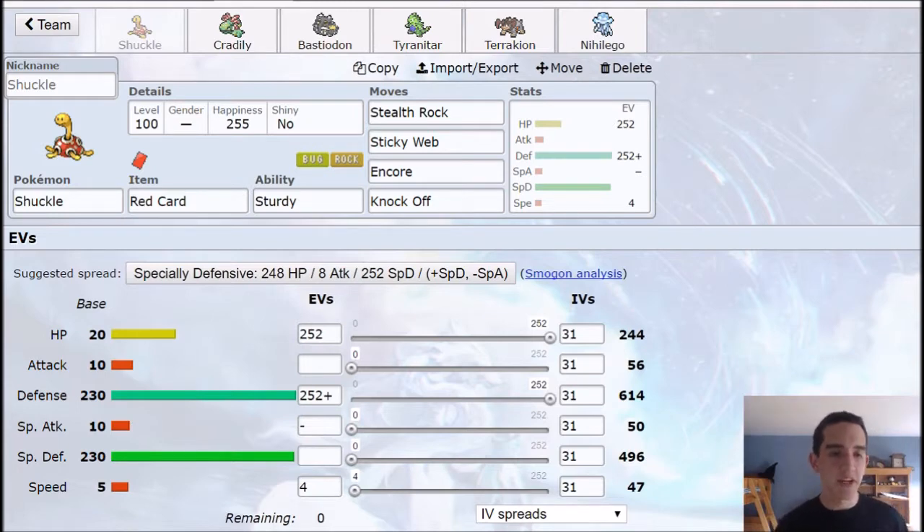Shuckle — we'll start with this thing right here. Pretty old-fashioned with the red card and sturdy. It doesn't work nearly as much as I would have liked. I love when people used to be able to set up on you, not thinking you'd have red card. You get them to sturdy and then you have all your stuff set up and you just red card them out and they wasted a bunch of turns. It doesn't really work out that well anymore, so you can run Citrus Berry, Leftovers, or even a rest with Chesto Berry on this Shuckle set. However, once you get your Stealth Rocks and Sticky Web up, Encore and Knock Off are the only things you can really go for, so its longevity isn't really as important.